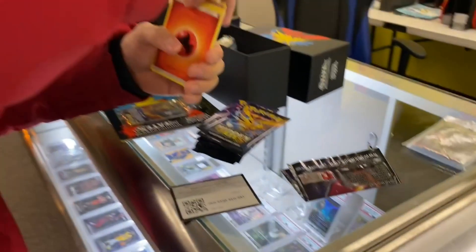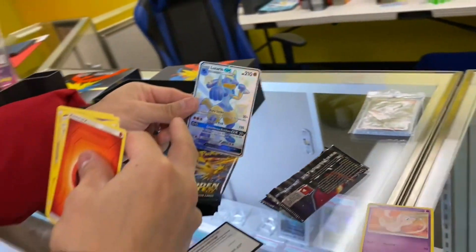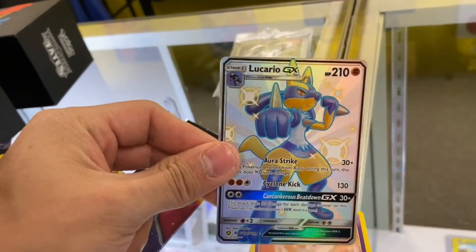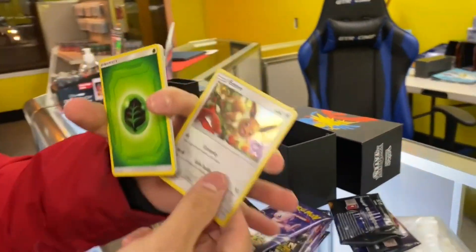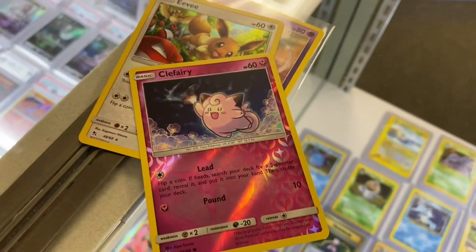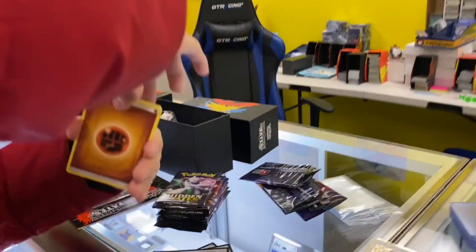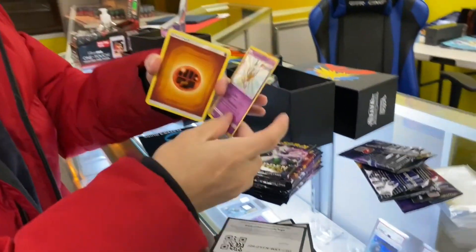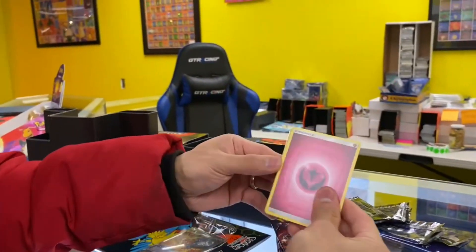We got a Mew! We got the Lucario GX shiny. The shiny is actually the reverse holo one — I'll take this one too. The back card — we got this beautiful Eevee, shiny! We got a Koffing — not it, not it. Back card — shiny! We got a shiny still though. The chase is for that shiny Charizard.